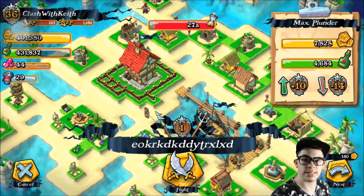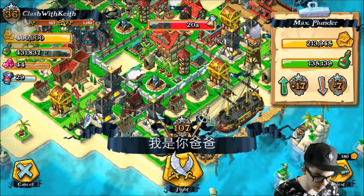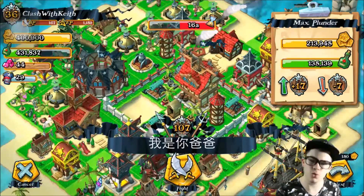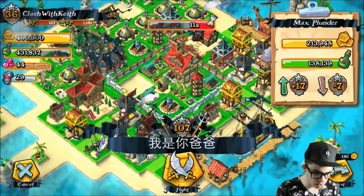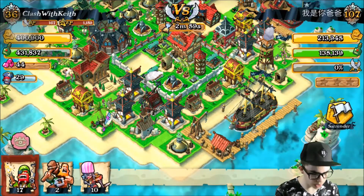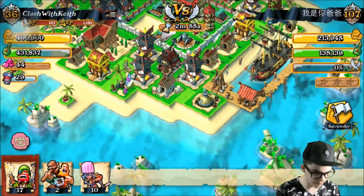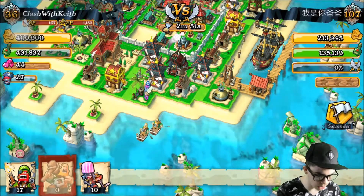Okay guys, we found this base. It's a pretty tough looking base right here. I'm not sure what pirate hall level he is — I'm still learning the game, don't worry. He has a pretty good amount of loot for the taking, hopefully we can take it. We're gonna attack from this side of the base and just go in and try to get some loot, that's all we really care about.